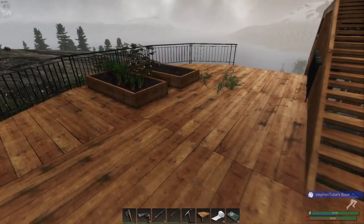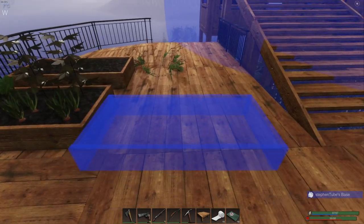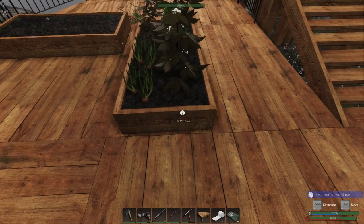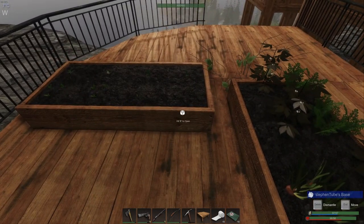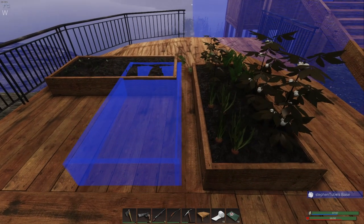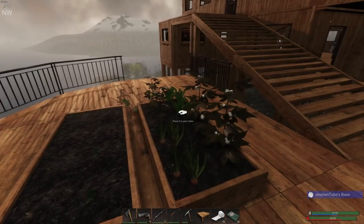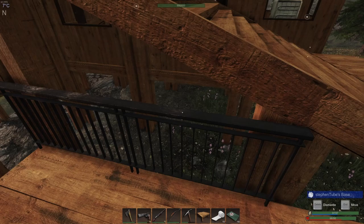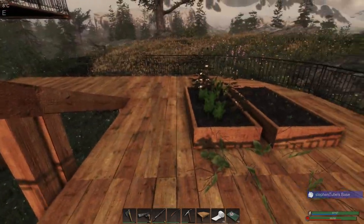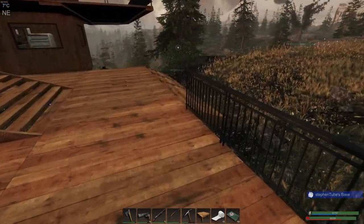I wonder if we can turn those sideways and get a little bit better. If we did something like this — would that help the light? 49 percent. It's getting a little late and dark for us to really know if this is going to help. 28, 40 — goddamn it. I have a feeling I could spend the rest of this season just playing around with this stupid thing trying to get it right. I should probably make some more plant beds.